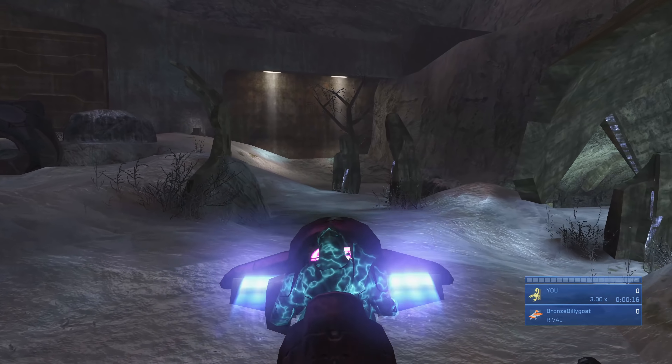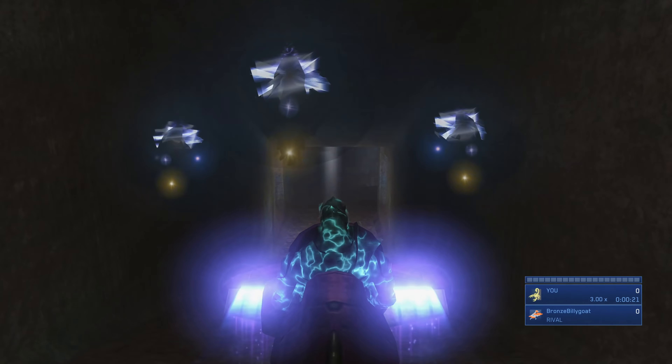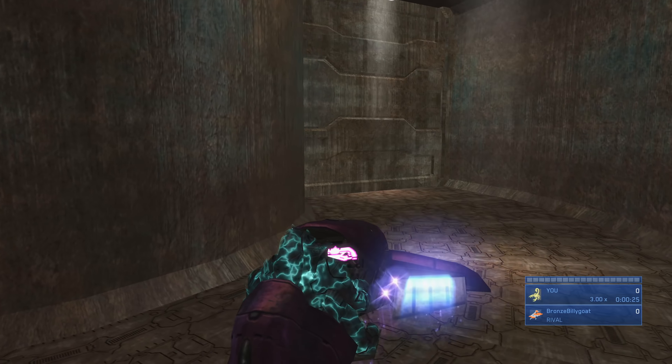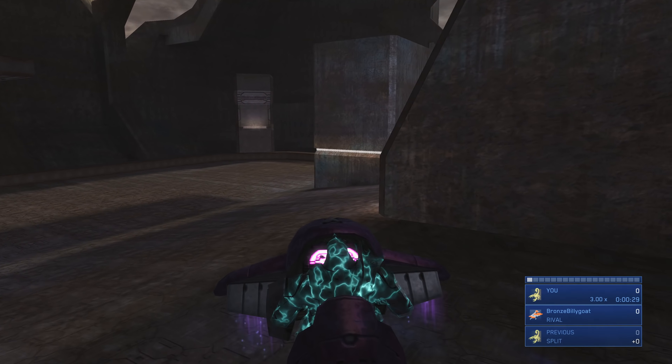Once we took out the guy on the left and the guy on the right, we hopped into the Ghost and we have full double overshield at this point. We're going to go to this door, speed through here, avoid all the Sentinels and that Enforcer — just follow this path and boost in the Ghost through most of this mission.